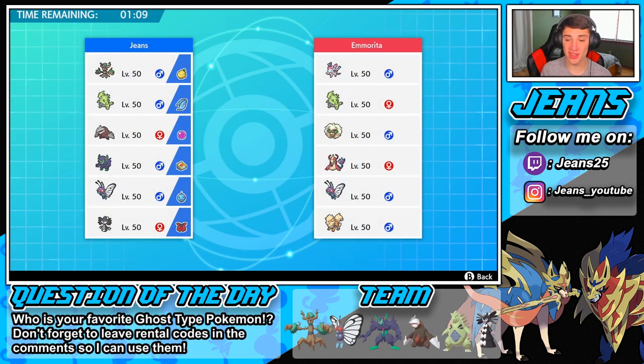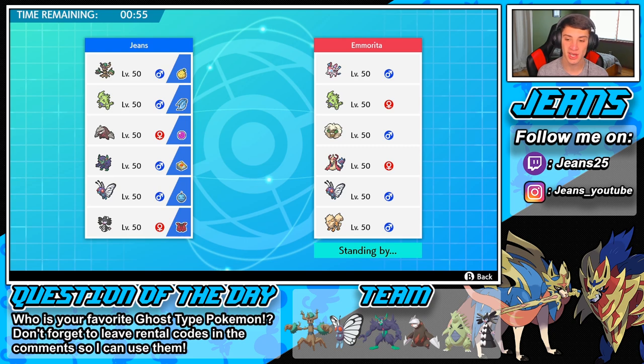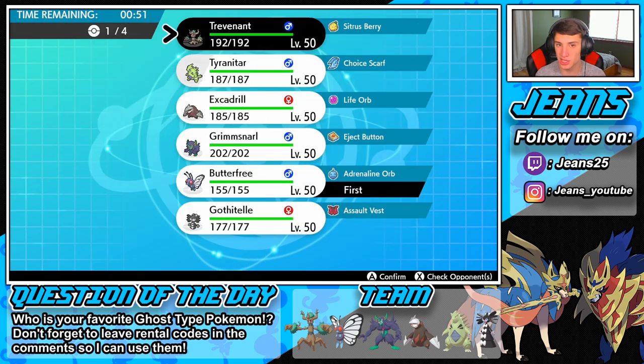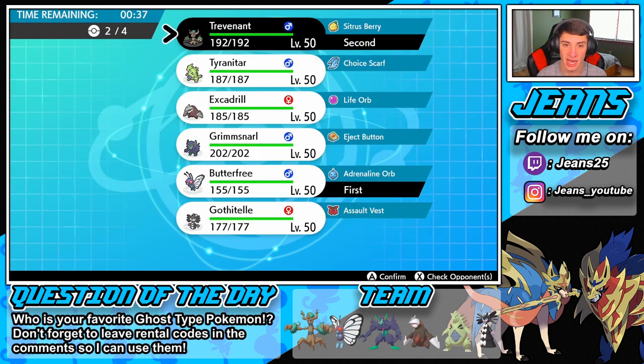He also has a Butterfree of his own. I might just go Trevenant right off the rip — I feel like that could be totally good, pretty strong here. Sandstream team could work well, especially in the back end. We're going to roll out with that. We have Butterfree, Trevenant — we can potentially set up Leech Seeds, Burns, all that good stuff. T-Tar is probably a weakness, so I've got to watch out and get a burn on it to half the physical damage.